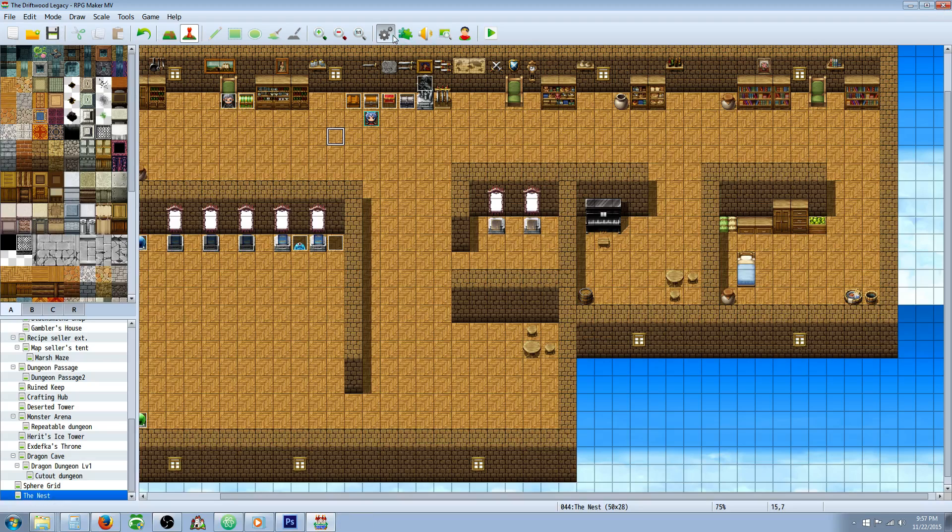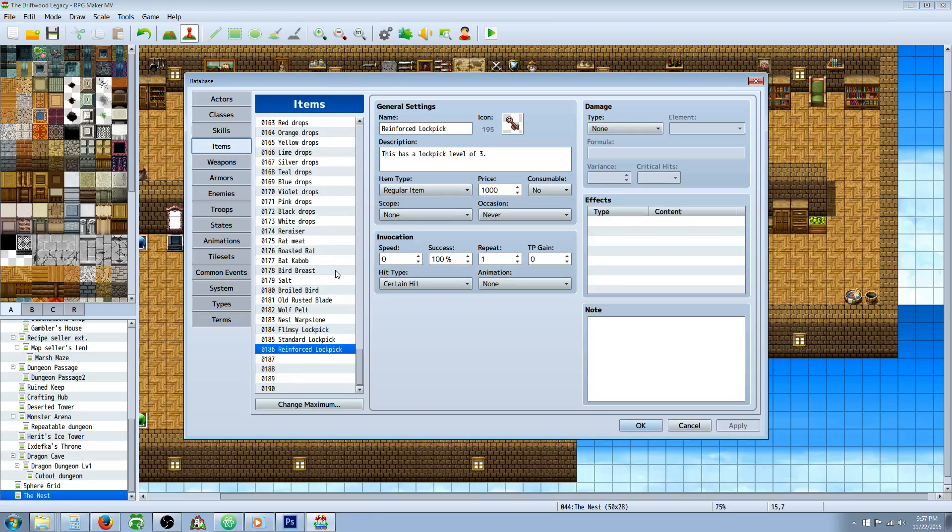Let me show you how I made that. You won't need any plugins or anything. All you're going to have to do is go to your items and create your lockpicks. The first one: give it a name, an icon, a description — let the player know it's the basic level 1. We're going to say it's a regular item. Price is up to you. Say no on consumable — even though it's sort of consumable, we're not actually using it from the item menu, so say no. Occasion: never. Scope: none. Everything else is blank.